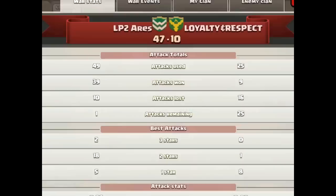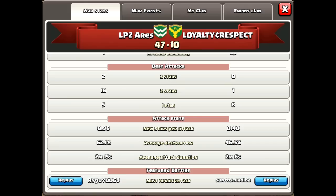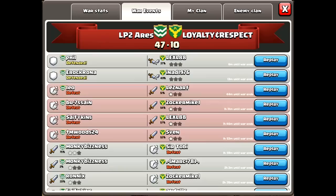But anyway, before we get into killing royals, I want to talk about these new war stats. Supercell has done a great job revamping the war stats. Take a look at that line right there — 18 two-stars in this war. That is where it's at, folks. That's what's going to make or break you in clan wars: being able to consistently two-star bases. It is all about getting in there and getting the town hall.